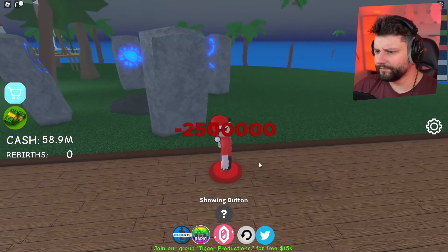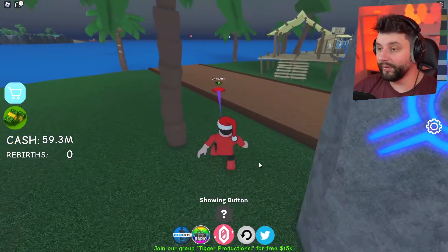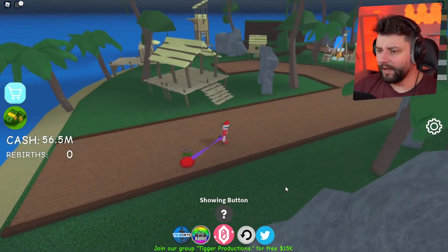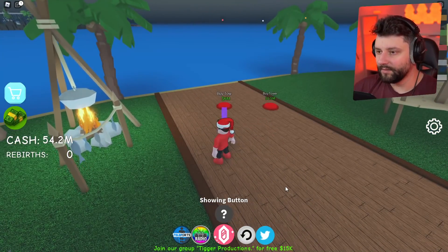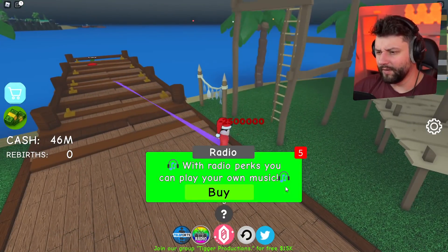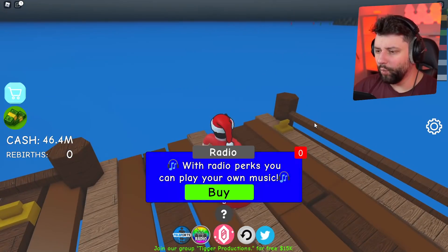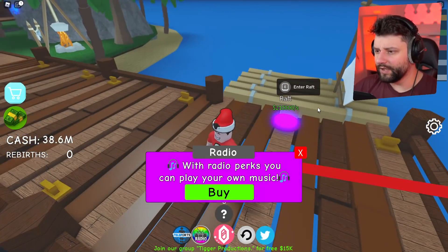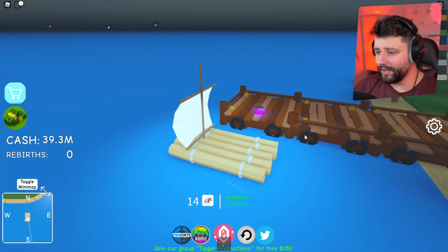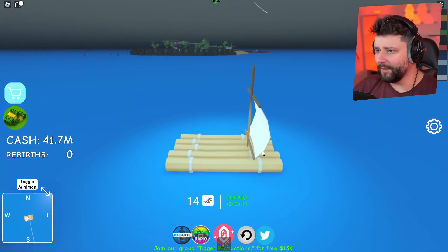We've got some ruins, we can buy some trees. Could you imagine if I stood here and got teleported somewhere - that would be terrifying. A mountain and then a fireplace, a tower. Wait, this is another pier, and on here a wooden raft which makes quite a bit of cash as well, but not as much as the previous ones and it's a whole lot slower.